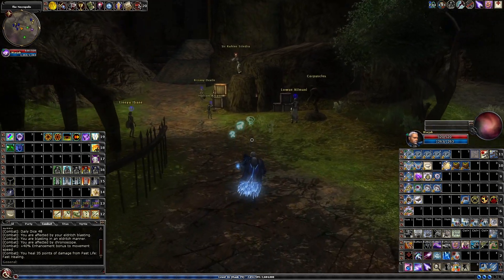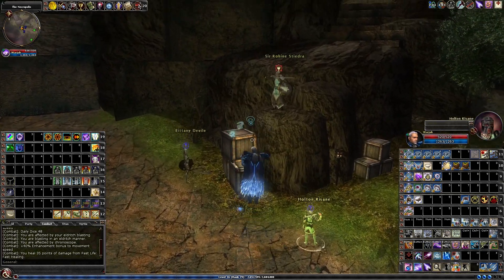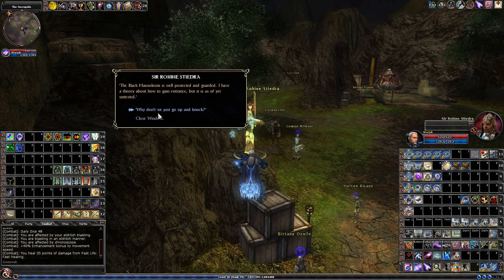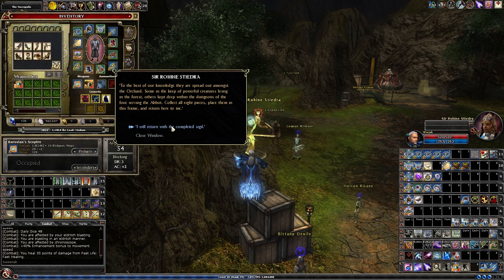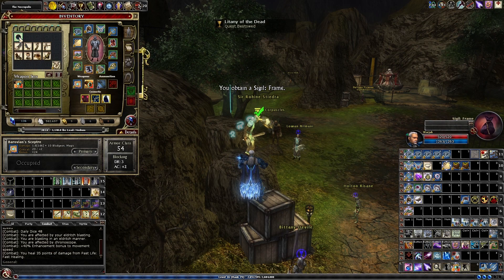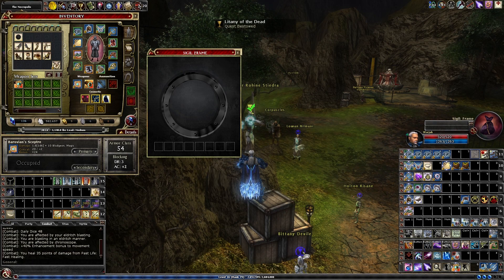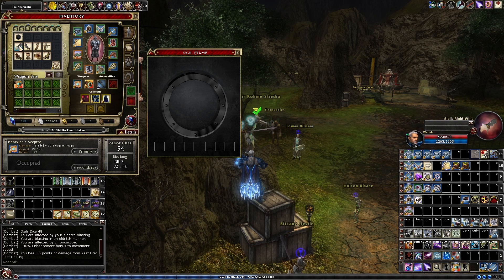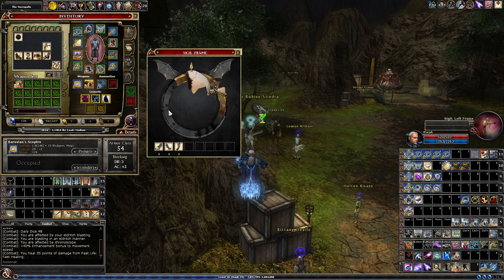Hi everyone, Warjack here. After completing the 4 Necro 4 heroic flagging quests, we can talk to the quest giver for Litany of the Dead and the Ascension Chamber, which is the raid. Here he will give us a sigil — it's empty, just a frame. You need to add all 8 pieces of the sigil frame that come from the flagging quests. These are bound to characters; you'll have to do the flagging quests and collect all 8, but they can be passed via chest from other players.